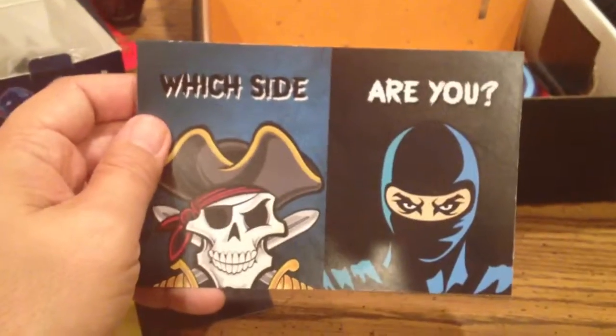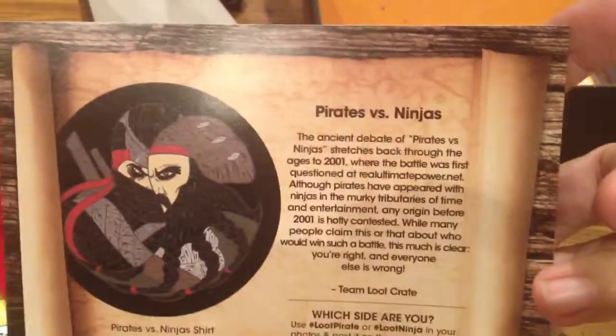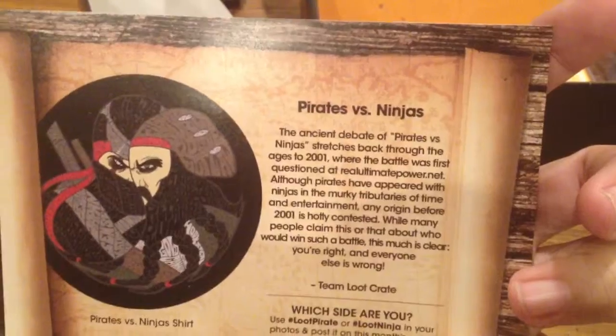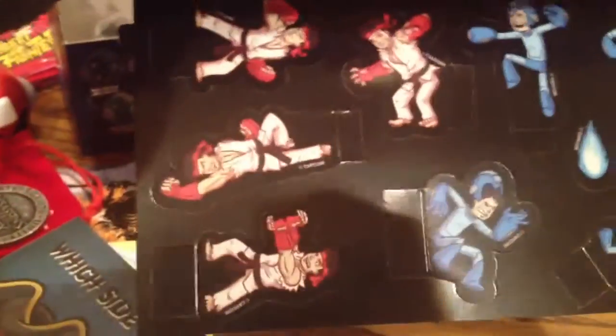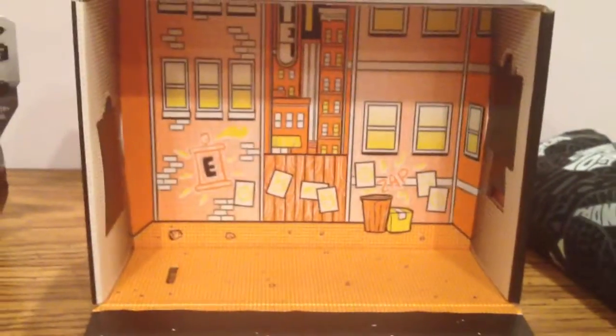This is with the shirt. Which side are you — ninja or pirate? Arr. And it goes through the whole little history thing. Go ahead and pause that if you want to read it. And then the book is cool because the back page has figures that you get to cut out. You get to put them into your Loot Crate and create a battle scene. And of course, last but not least, it's the Pirate vs. Ninja t-shirt.